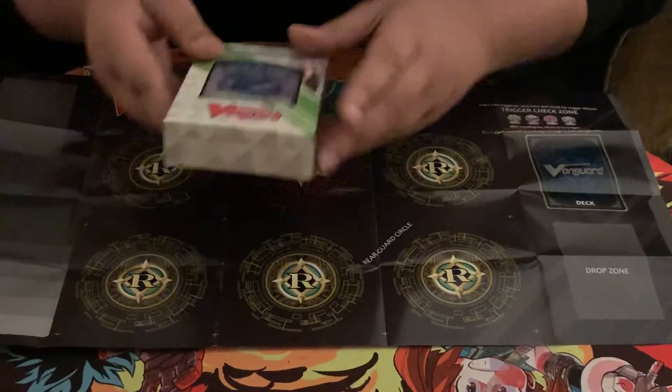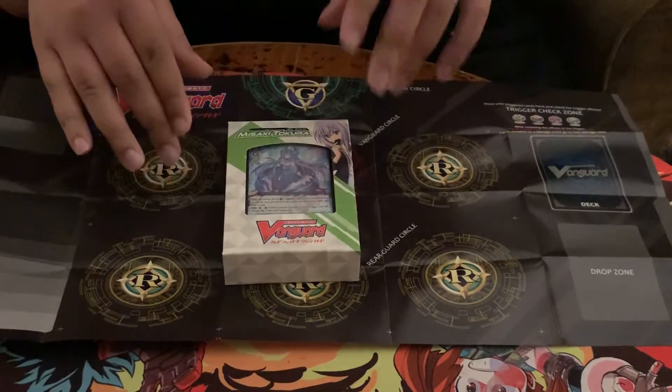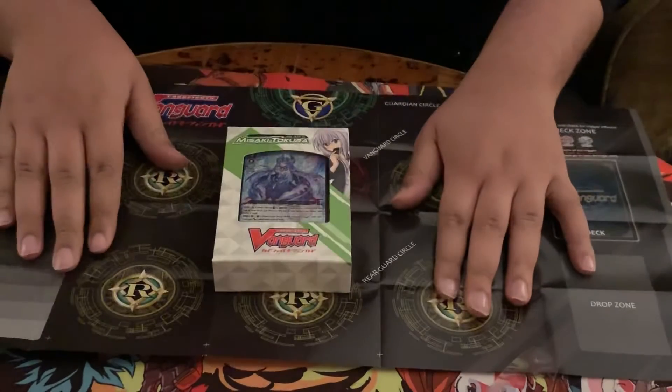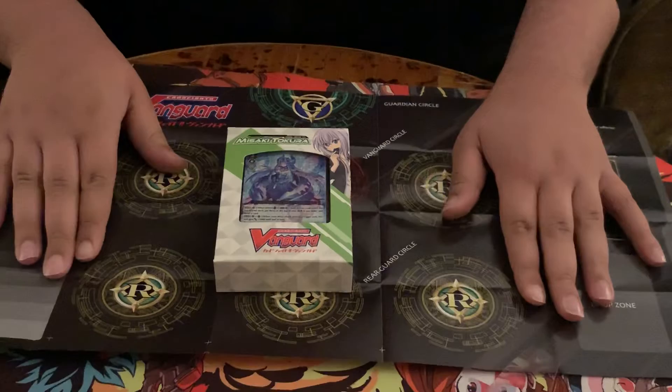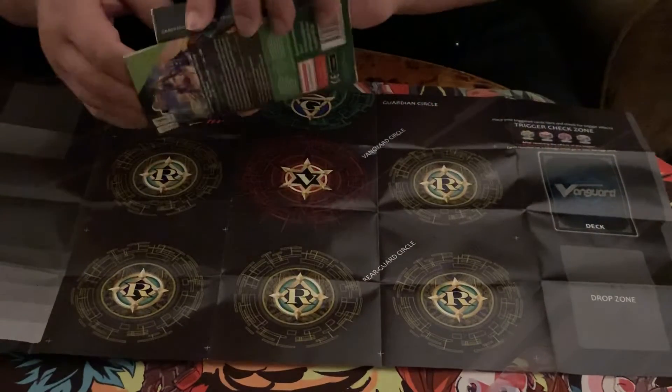Alright, this is the Mamba with Vanguard Fight Club and I'm here bringing you a Misaki Tokura Vanguard trial deck opening. I had Misaki sleeves that Payne had given me and I didn't bring them, so I don't have my setup like he did, but let's go ahead and crack on into this.